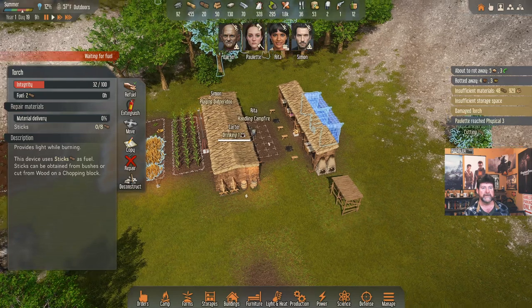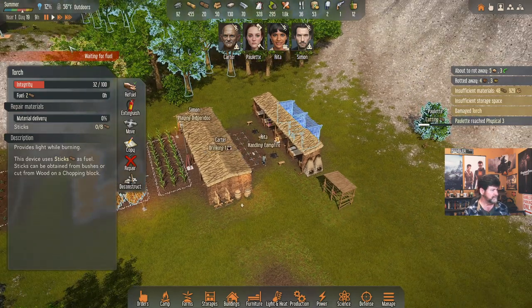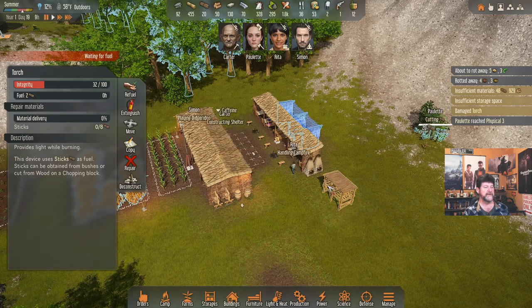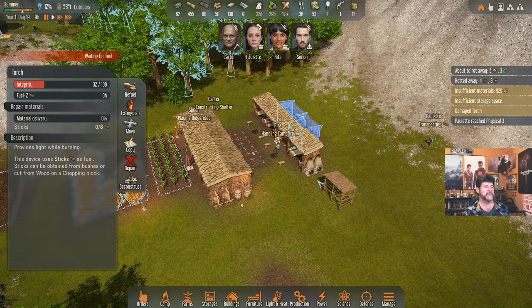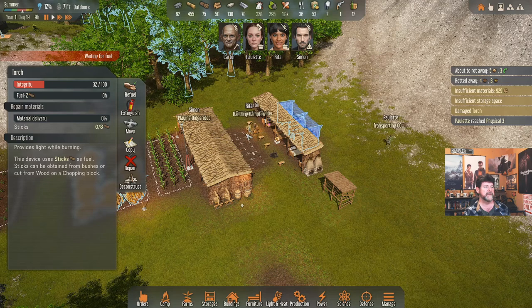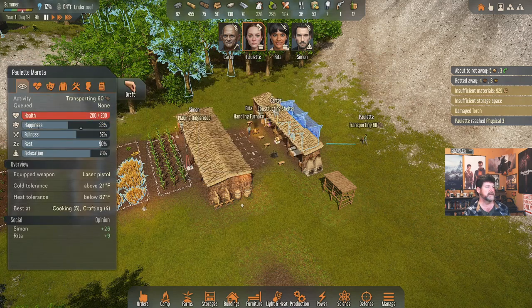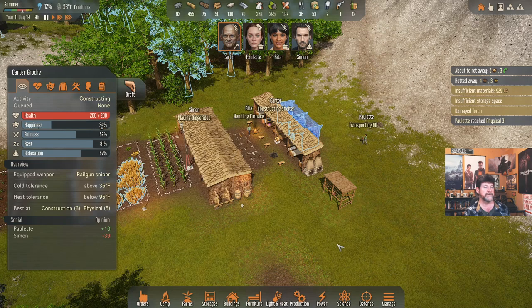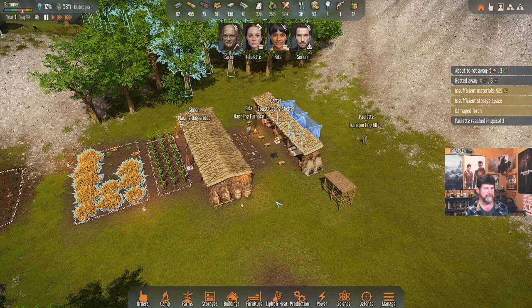Carter's drinking, and they're playing didgeridoos and handling the campfires. Paulette reached Physical 3 — good. Nine o'clock is about here. I think we are pretty much ready to go. Carter, stop where you are. Put all your things down and stop. One more check on stats — decent, decent, yes, yes. Happiness is going up for everybody, it just hasn't gotten there yet, especially Carter. Fastest way to get them there is to draft them.